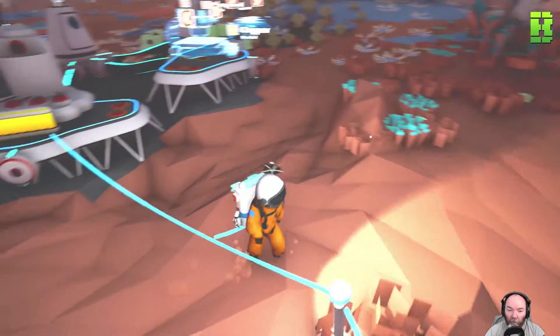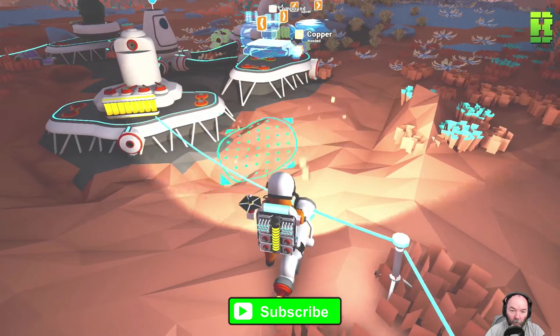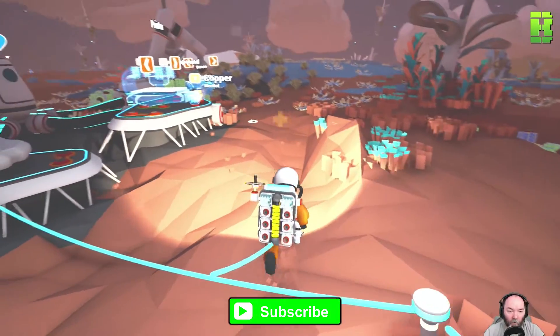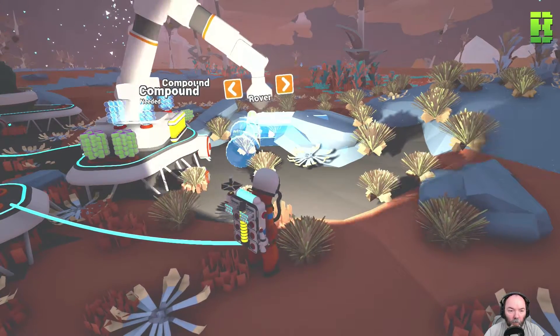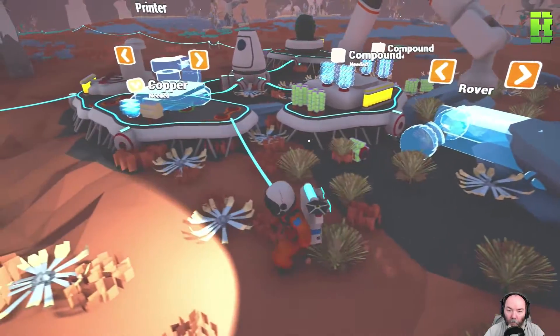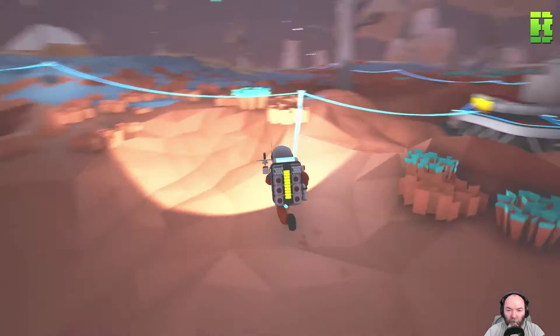They need a storage unit, that's what they need. Let's smooth off this ground a little bit. Let's look at the rover - pretty cool if we can make one of them. How do you make a rover? Shuttle and a rover, okay. We need compound, quick time. Okay, we can do that. Let's go make a rover - today we make a rover.